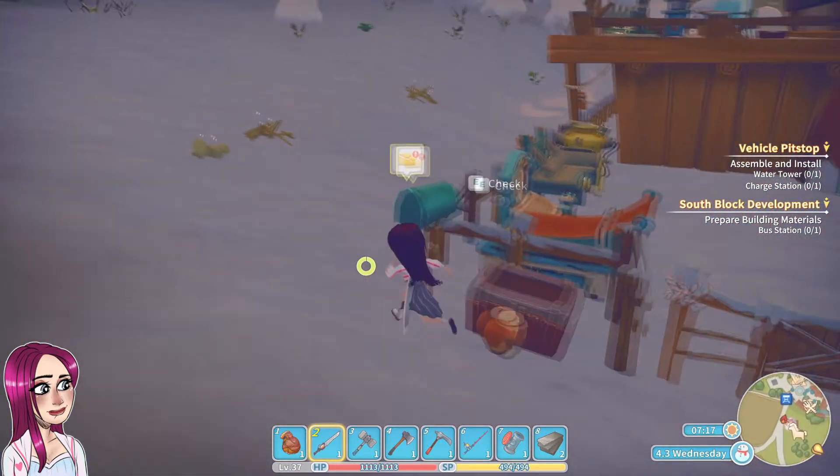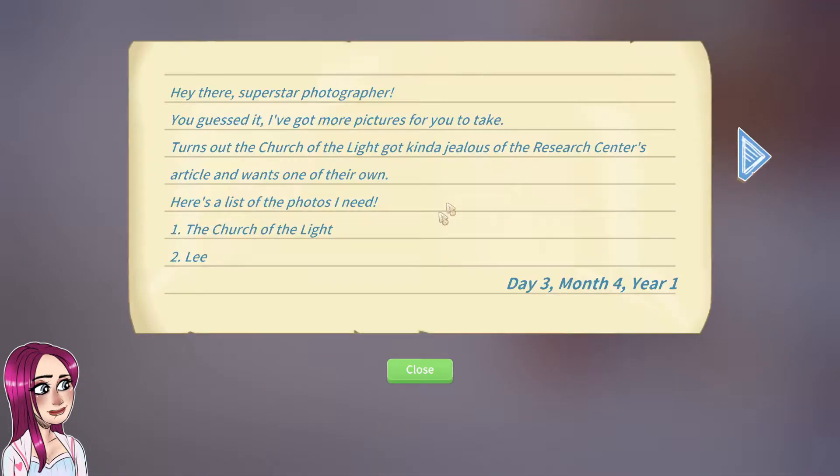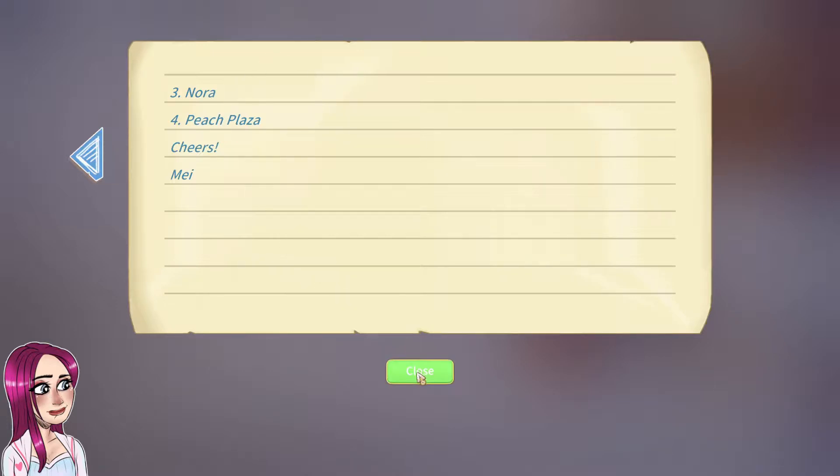Alright, we got mail from May. 'Hey there, superstar photographer. You guessed it, I got more pictures for you to take. Turns out the Church of Light got kind of jealous of the research center's article and wants one of their own. Here's a list of photos: Church of Light, Lee, Nora, Peach Plaza. Cheers, May.'